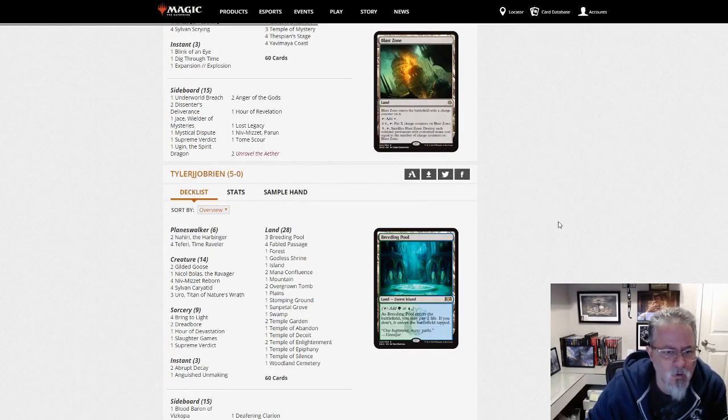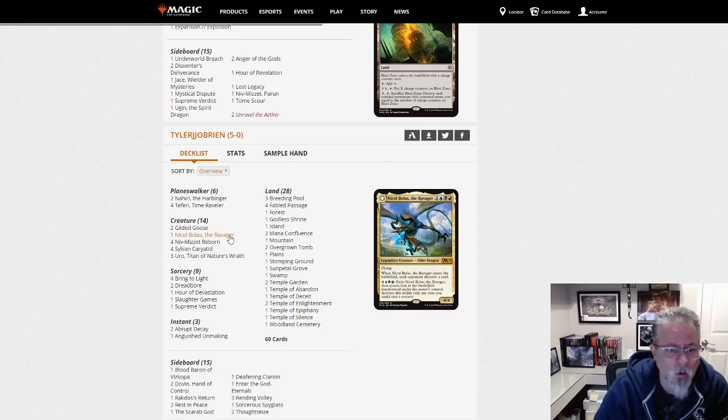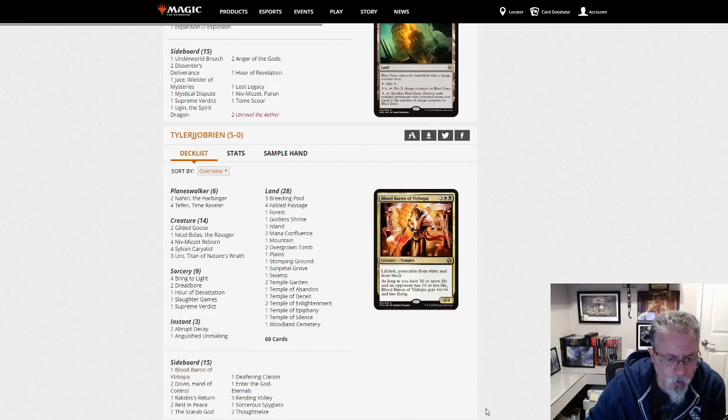Tyler J.J. O'Brien with Niv-Mizzet — pretty straightforward, but he's been playing Nickel Bolas in the main as a secondary threat. You can't hit it with Niv-Mizzet, but if you get that card down and flip it, that's a beating. Where some people have used Siege Rhino as the three-color alternate win-con, Nickel Bolas is interesting because it's also a flyer — 4/4 flying with a whole bunch of other stuff going on. Blood Baron in the side as well, which we've been seeing more and more.